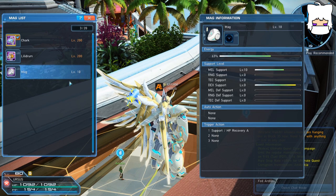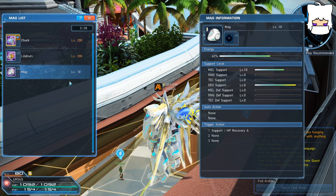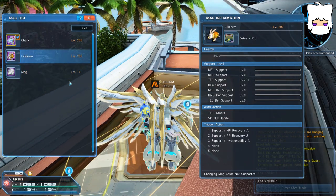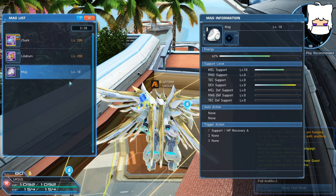This is because in PSO2, your damage output is the largest contributor to your character by far. While there are sometimes variations, such as if you're going with a melee-focused tecker or a katana-focused braver, it still stands that you should always have your mag dedicated to one stat in order to be most effective. It's not a hard and fast rule, but it will make your time in the game easier in the long run and much more enjoyable.